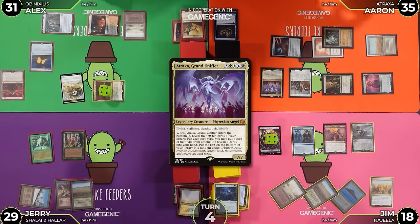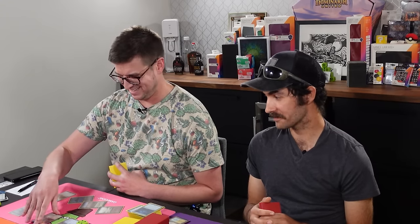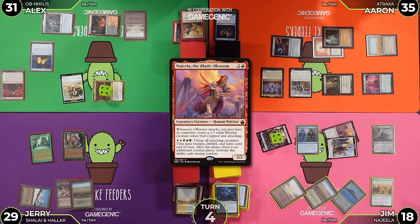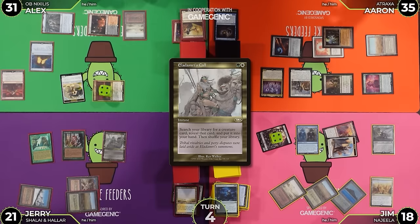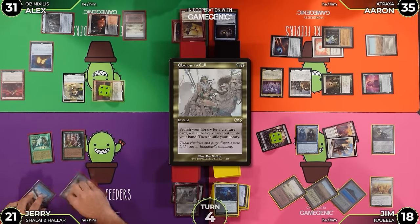Jerry, I wouldn't do that if I were you - I could give my creatures deathtouch. I'm going to attack you with Najeela as well as the Orc Army - it's a 4/4. And Najeela makes a Warrior that's also coming at you, Jerry. My total is four plus four equals eight? Yes. So I'm down to 21. End of your turn - I'm going to do a green and a white and attempt to cast Eladamri's Call. I'll get this Felidar Guardian. He's got a Kiki-Jiki in his graveyard.